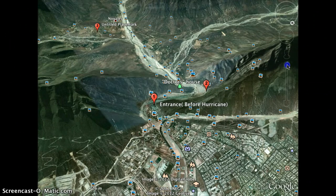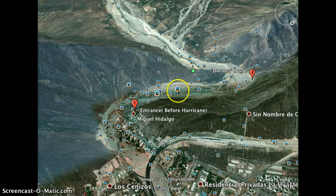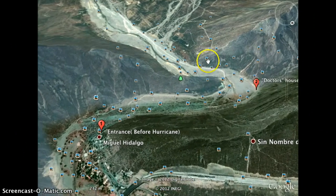Let me zoom in a bit. You'll follow the road here, it's pretty obvious — it kind of winds around. You'll come up to around this corner, you'll see that nice big cave up here in the rock. You'll also see what people call the doctor's house up here in the corner. Anyway, you're going to round the turn right around this point.